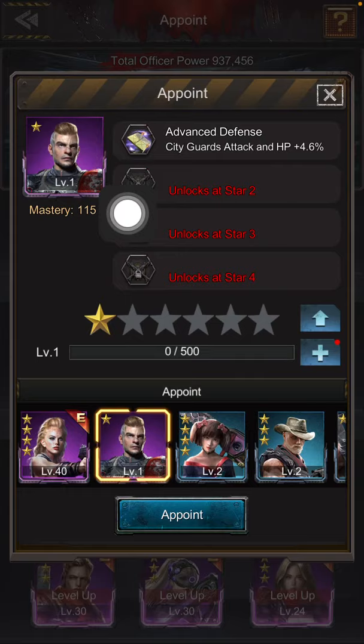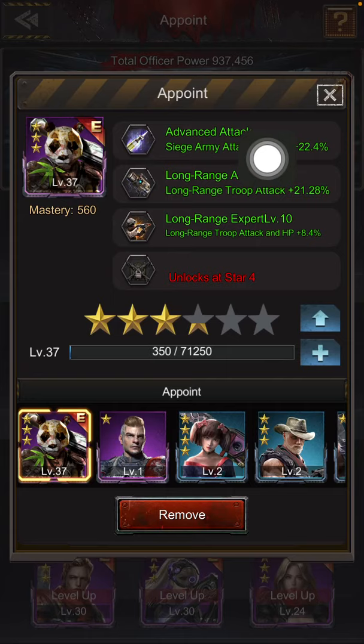You'll notice Kingsley I don't use at all, and I don't recommend that you do. Even though Panda does not apply in defense, it's only his innate skill that does not apply. The secondary skills — the three skills that you will level up — still do apply. So long-range attack and long-range expert still do apply. It's just that his innate skill, Advance Attack, does not.